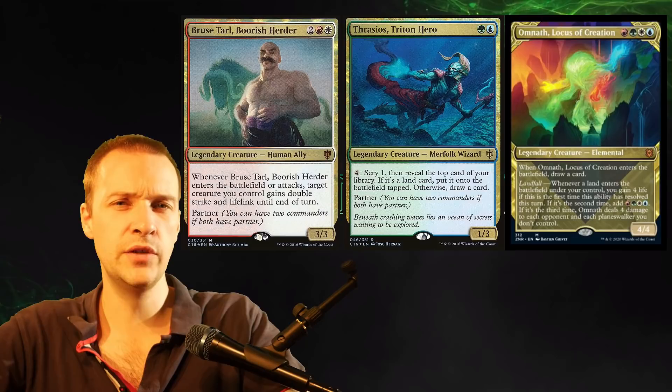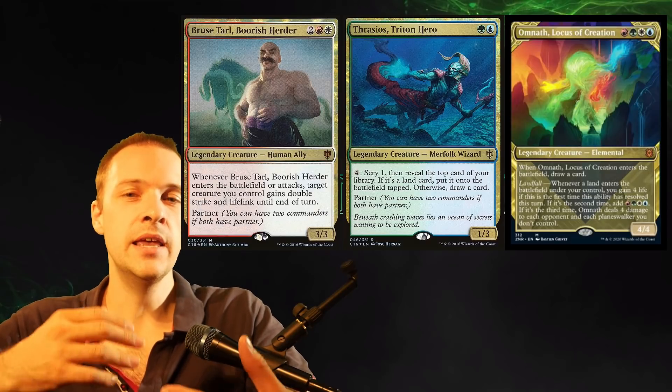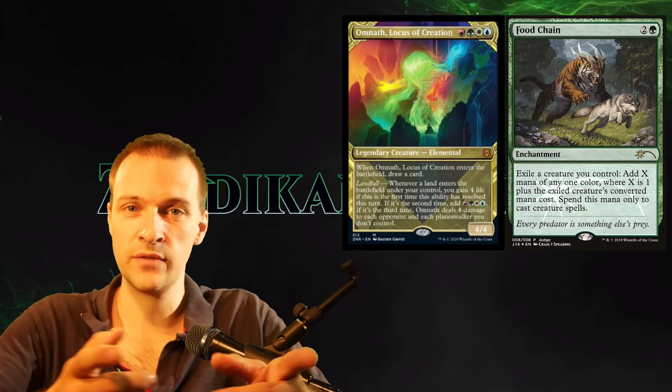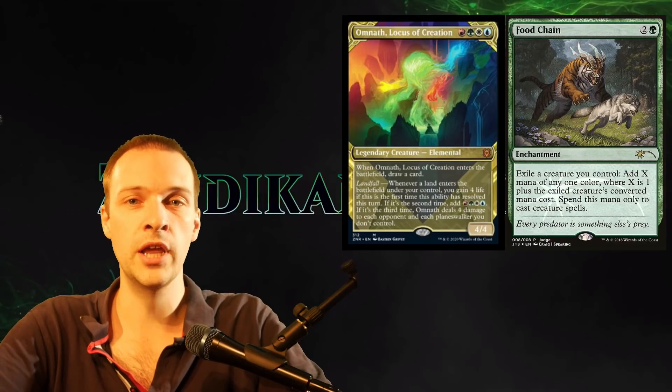Currently, I actually think Bruce and Thrasios might be stronger than the new Omnath Locus of Creation. But we'll see how much that ritual ability performs. I think it's time to look at Food Chain, because in comparison to Thrasios, Omnath can actually go for Food Chain combos.